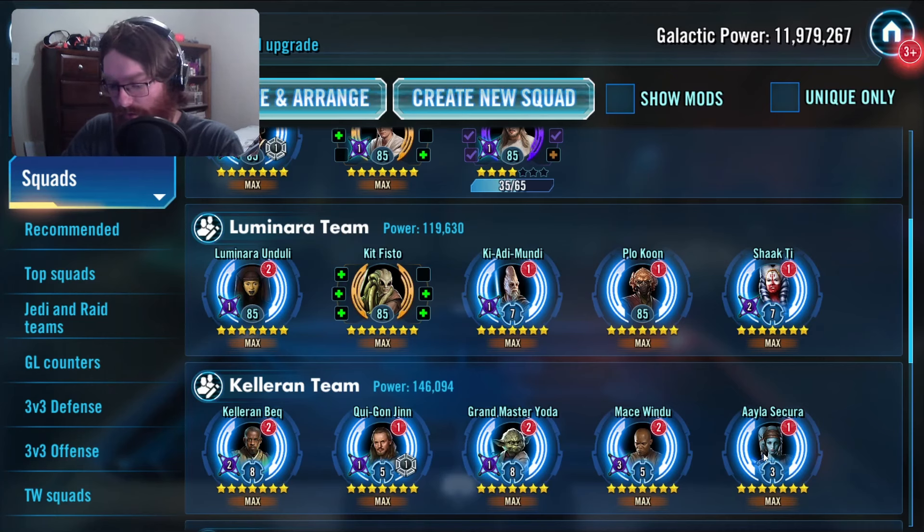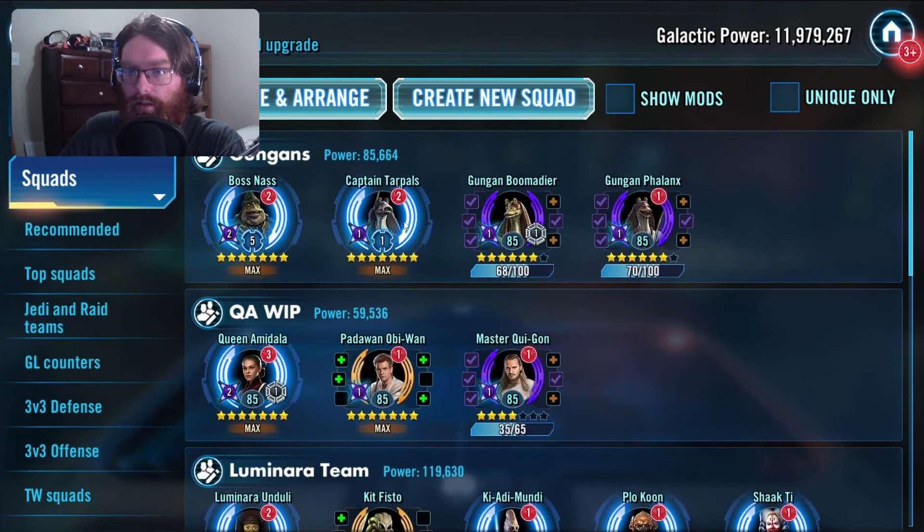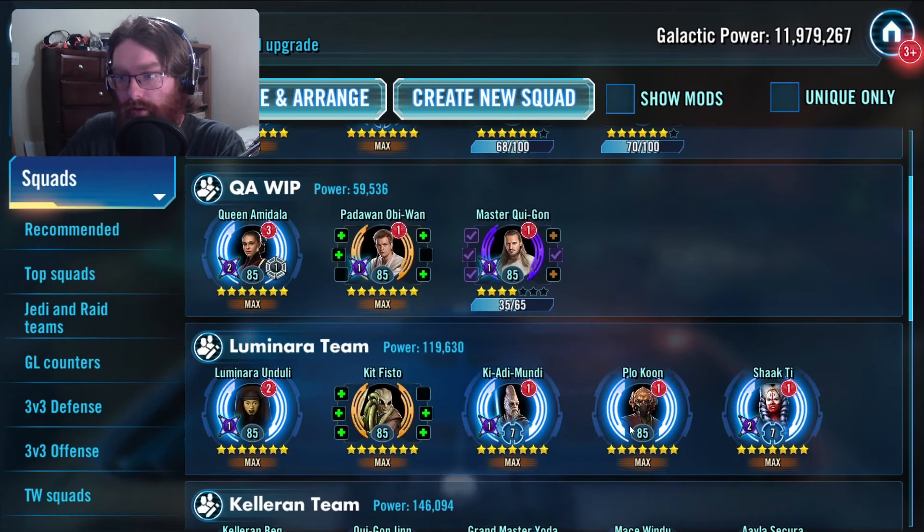The issue is I've got to gear up these characters that I otherwise didn't have geared up, and that's more Kyros, more Gear 12 gear, more Relic mats. And since I'm still relic-ing up Captain Tarpals — because I just finished my Padawan Obi-Wan farm — Luminara and Plo Koon will be pushed even further back on my Relic list grind.